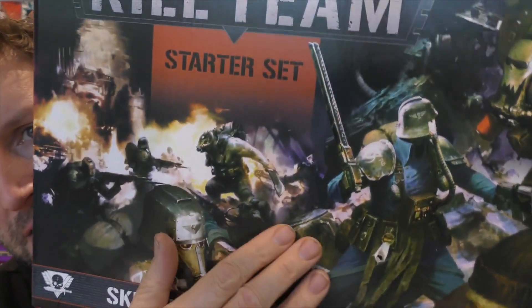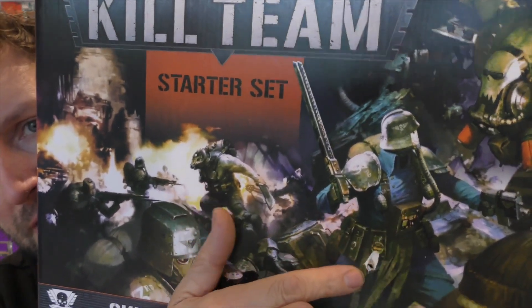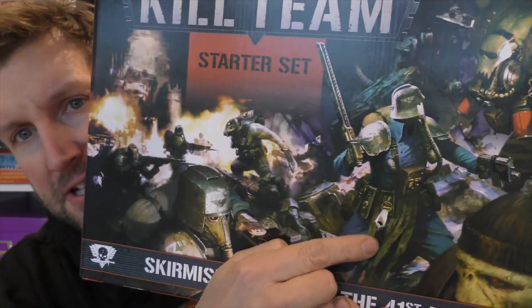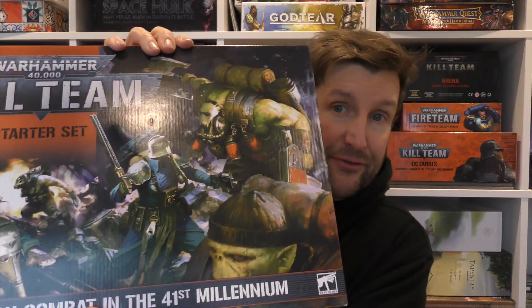Let's have a look in the box and talk about the components as we go. I'll just show you this — my box had a hole in it, which amusingly had a little gun sticking out, which was quite funny. I'm guessing my box turned up like this from GW, but their customer service sorted out sending me a new one. That's the first time I've ever seen plastic actually pinned through the box, in all my years of getting massive boxes full of plastic.